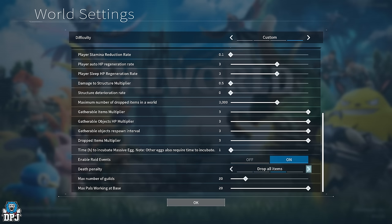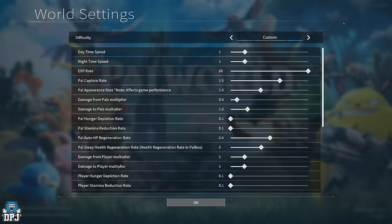Death penalty — I set this to no drops because the default is drop all items. If you die in a part of the map far from a fast travel point, you drop everything: eggs, spheres, ingots — and have to go retrieve it all. I got fed up of it, so now I drop nothing on death. Max guild members — if you're playing solo it doesn't matter; if you have others in your world, adjust as needed. Max pals working at base — I set mine to 20, up from the standard 15, because I like to farm and get things done faster.